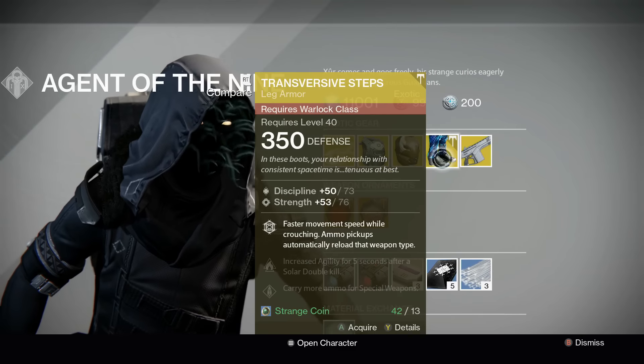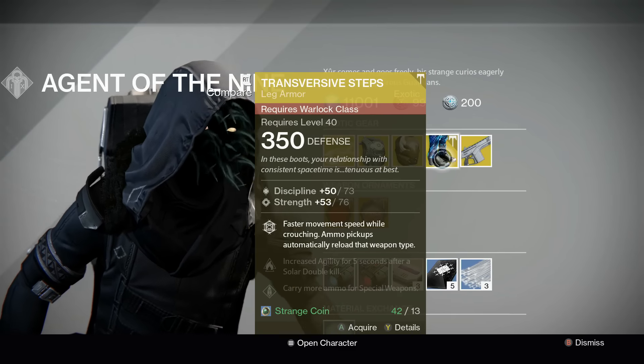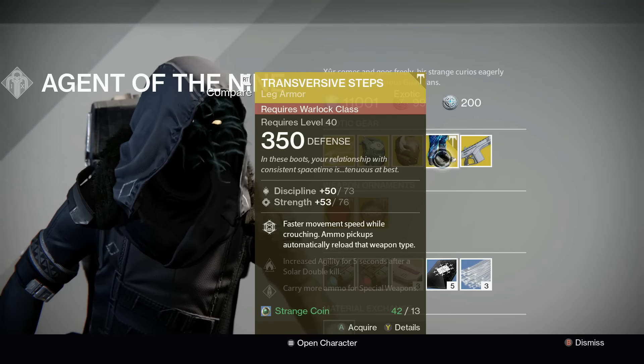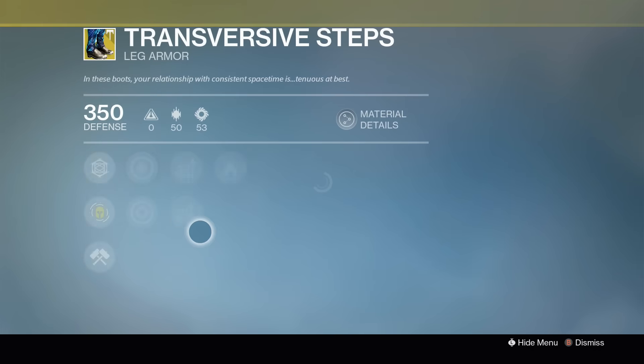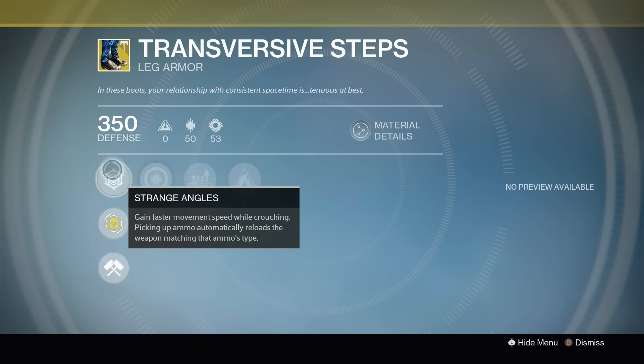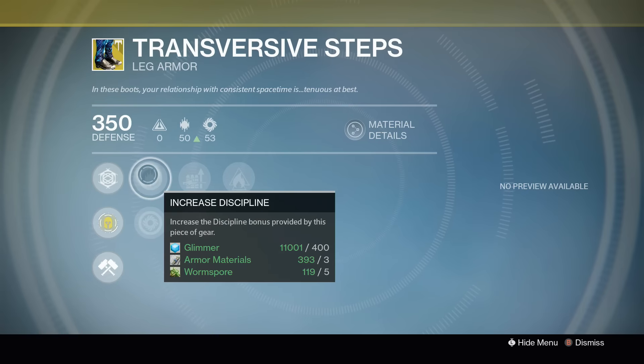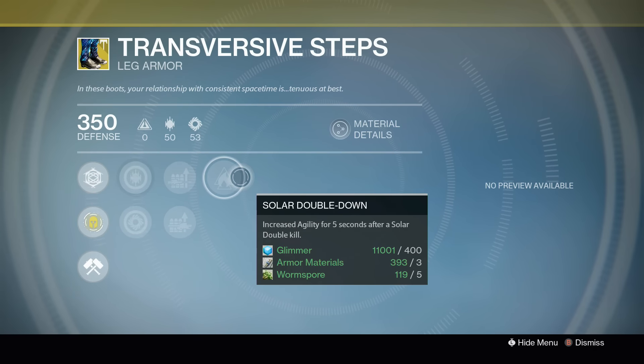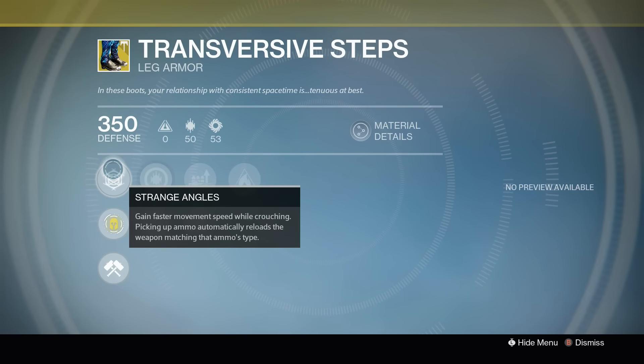I feel like we're not going to see Solar Burn for a little bit, but it's definitely worth the pickup for Hunter if you don't have it already. For Warlocks, we have the Transversive Steps — a new one for Rise of Iron. Discipline 73, Strength 76. Strange Angles: gain faster movement speed while crouching. Picking up ammo automatically reloads the weapon matching that ammo type. Also increases Discipline, Strength, special ammo and heavy ammo carry capacities, and Solar Double Down. Faster while crouched and the automatic reloads are neat.